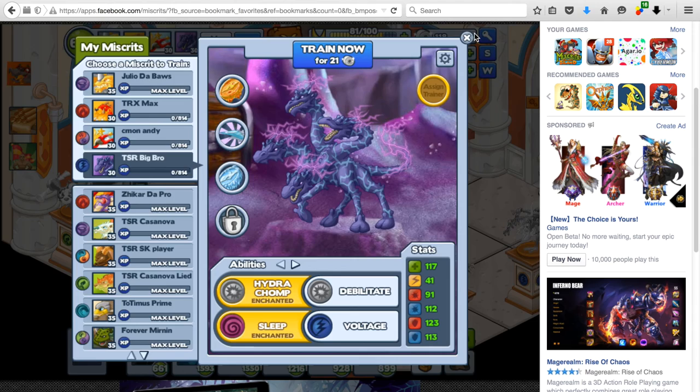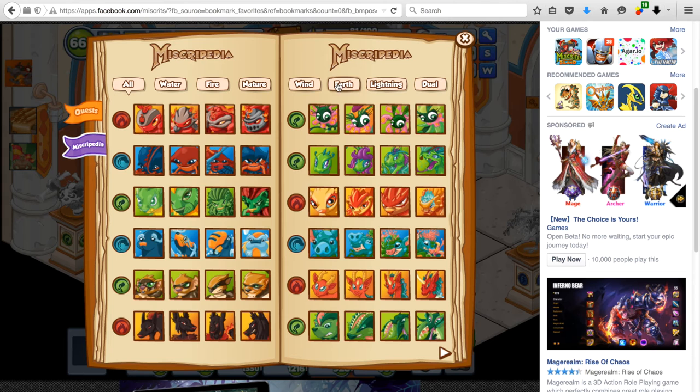Let's look at the stats. For the Lightning Nox — all Nox variants share the same stats — his health is random, so you need to get lucky. Speed is also random and my luck wasn't great there. Physical defense is moderate, but it doesn't matter much since people are taking Elite Alpha out and putting in Rare Salamandra. As Lightning, you barely take damage from Rare Salamandra and have elite elemental attack, so you can deal good damage without taking much.